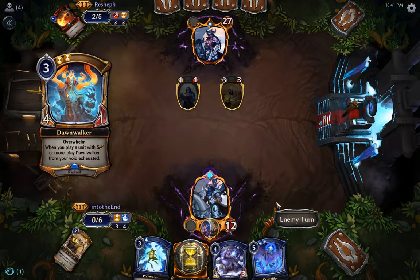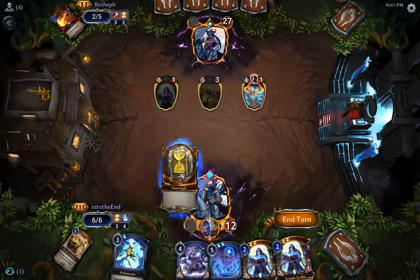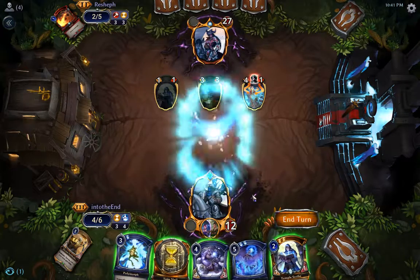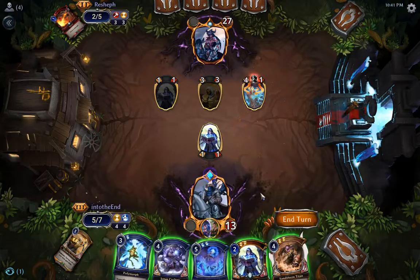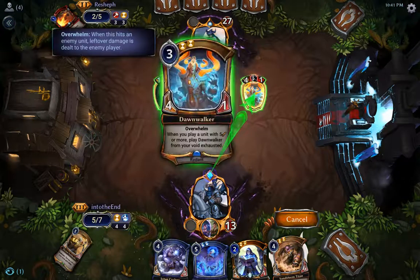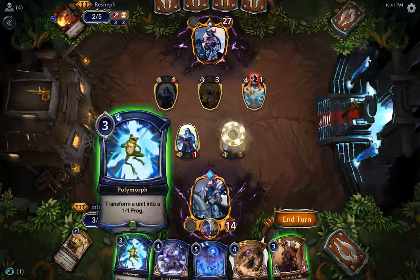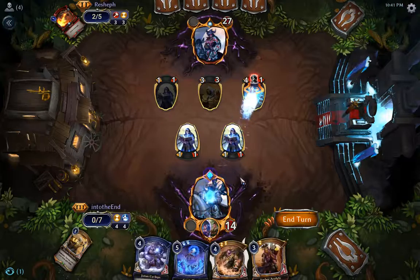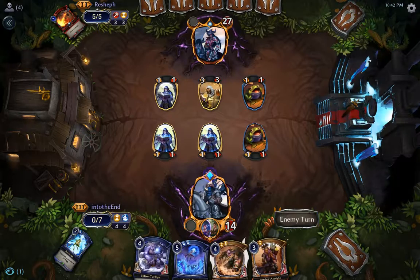Oh nice, that is a good deal. Let's draw some cards — nice, nice, nice. I can play Sandstorm Titan and basically lose to an Obliterate, or I can just polymorph this and play the other Temple Scribe. I think this is the safest, so let's just polymorph this, get myself a frog, and now I can block all three of his units — I'll chump the three-three, that's no problem.